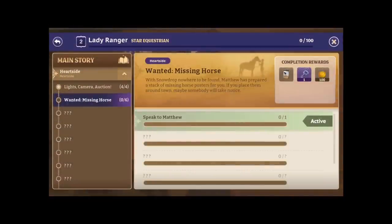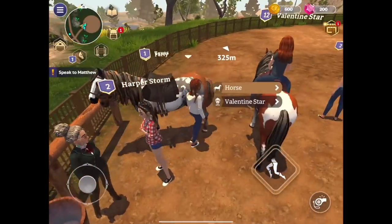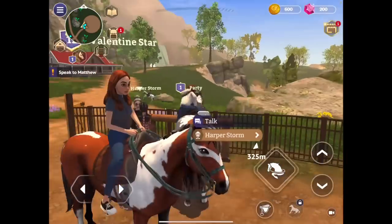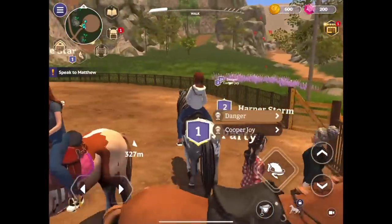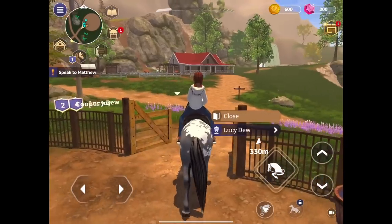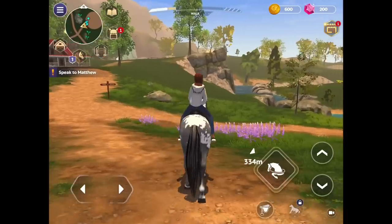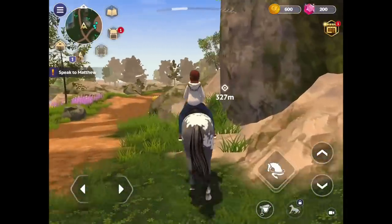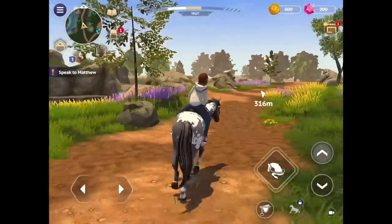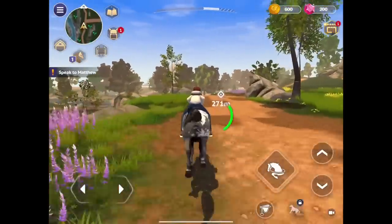Okay, speak to Matthew. Oh, wanted — missing horse. Where is Matthew? Let's go speak to Matthew. I'm just going to get on the horse before everybody loads in here — this is going to annoy me. I'm getting out of here before it gets too busy. It's kind of nice seeing everybody's avatars. I need to get out of here. I should probably mark him on the map — but let's go for a little... okay fine, I've got to follow the yellow brick road!